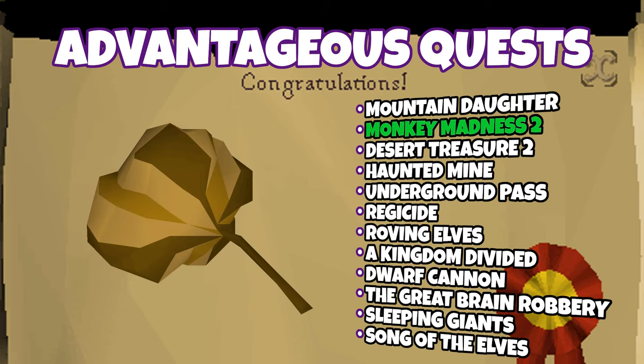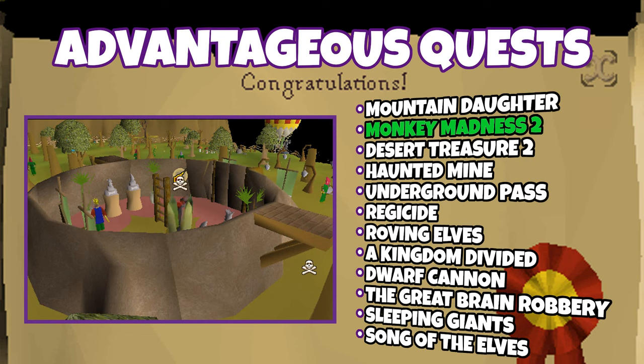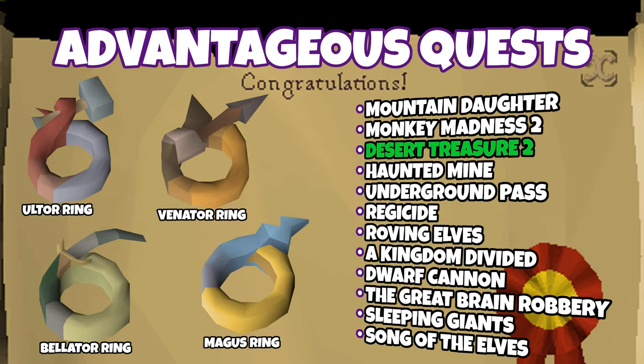Monkey Madness 2 gives you the ability to use a royal seed pod, which is a one-click teleport that can be used up to 30 wilderness. You can also chain or barrage the monkeys down in the MM2 caves as well. Desert Treasure 2 gives you the ability to equip the new best-in-slot ancient rings: the Ultor ring gives plus 12 strength bonus, the Venator ring gives 10 range attack bonus and 2 range strength, the Magus ring gives 15 magic attack bonus and 2% magic damage increase, and the Bellator ring gives 20 slash attack bonus and 6 strength bonus.